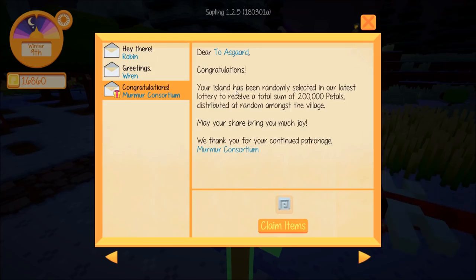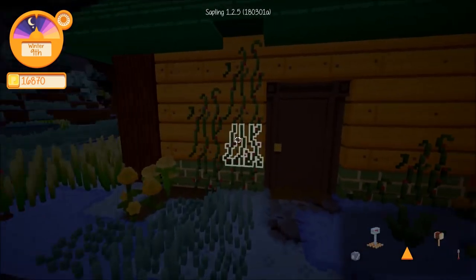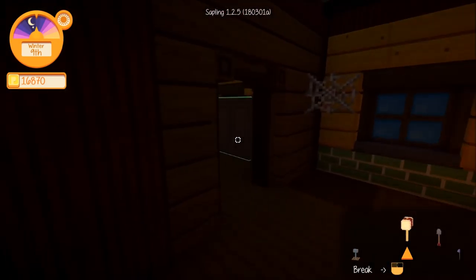And then: 'Congratulations — The Murmur Consortium. Dear Asgard, your island has been randomly selected in our latest lottery to receive a total sum of 200,000 petals, distributed at random amongst the village. May your share bring you much joy. We thank you for your continued patronage.' We got 10 petals — yeah, I didn't get much of that.